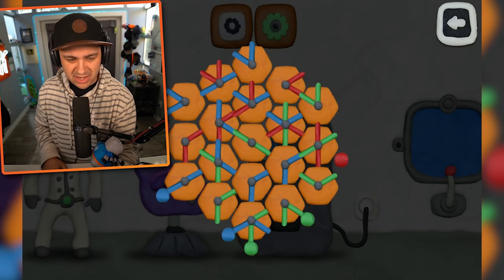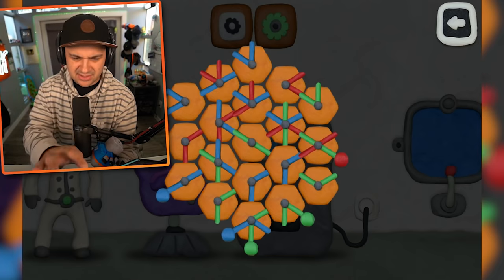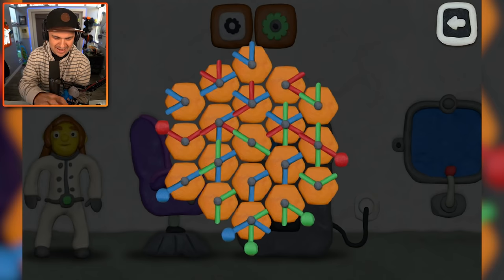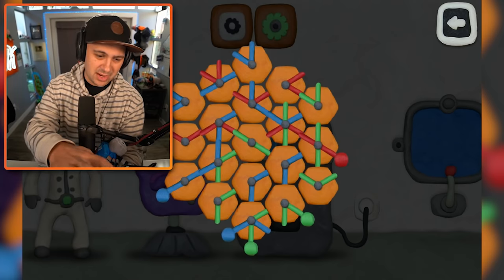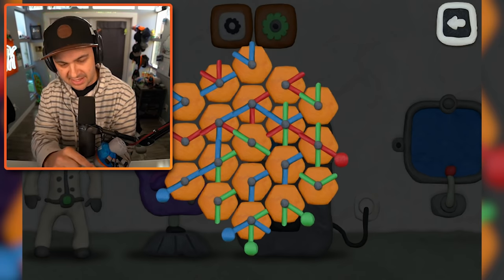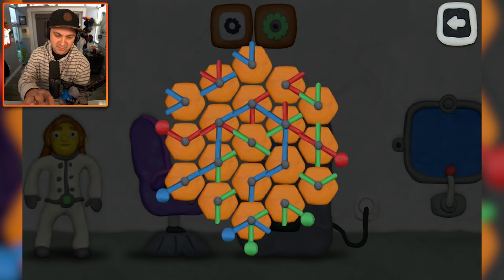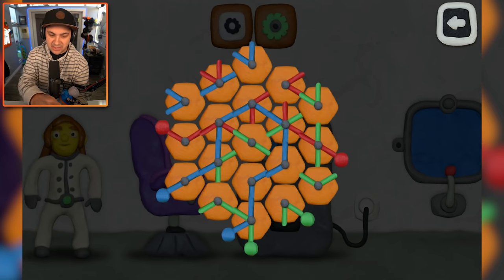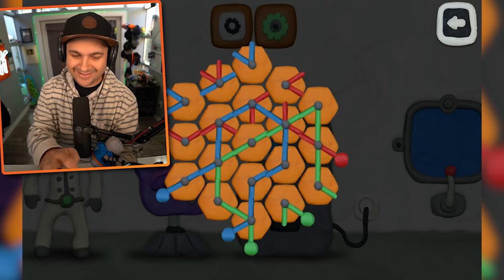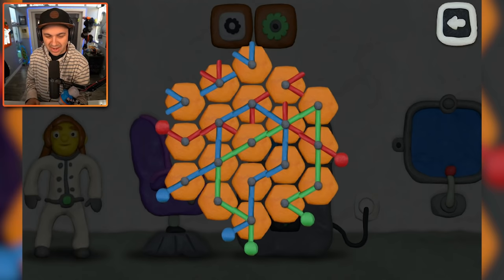You guys kind of understand what I'm trying to say, right? I feel like the smart thing to do is to start with connecting the dots that are on the side with the right color, but then there's different options here. It's got to be like that. I'm trying to figure out the blue path — I think I need to get this blue dot on the left-hand side of the screen to the blue dot on the bottom of the screen. This feels right, it could be very wrong. I think this is right because it lines up with the green really well. Oh baby, I think we're getting there — this is coming together. Boom. You got green to green, you got blue to blue.